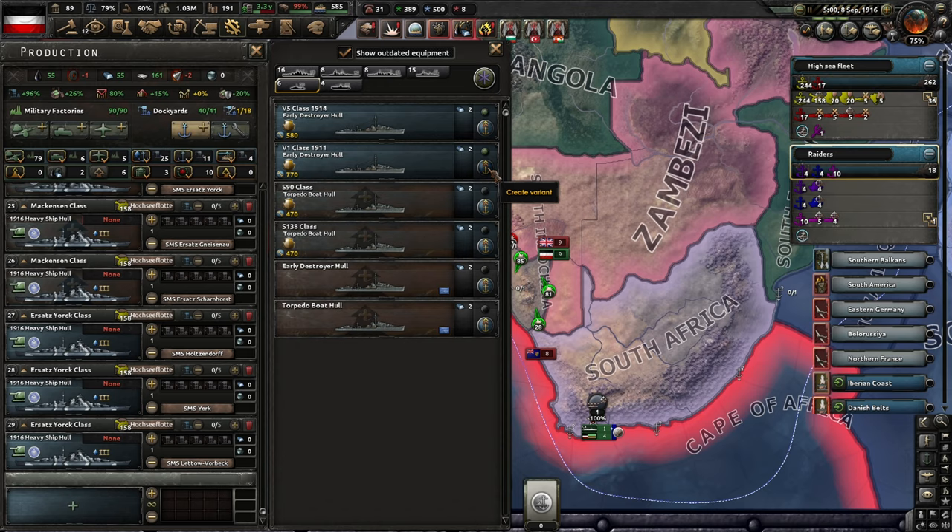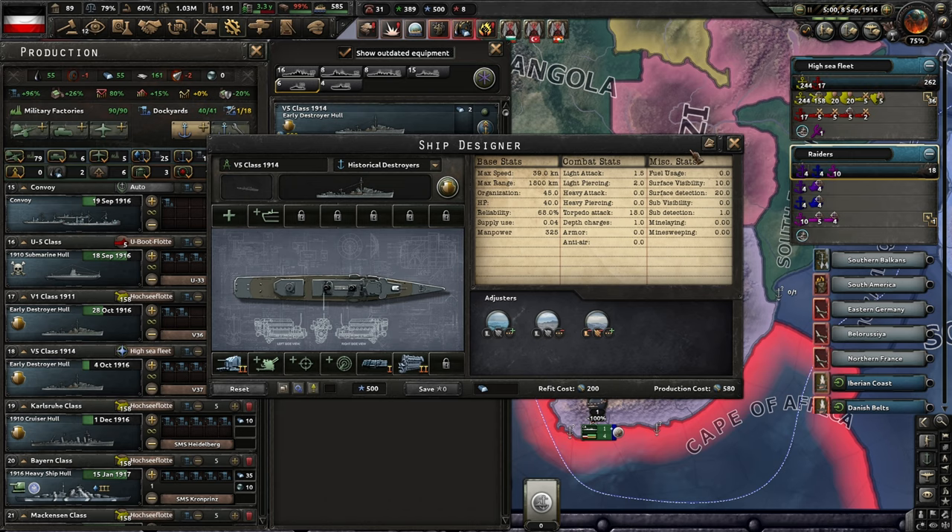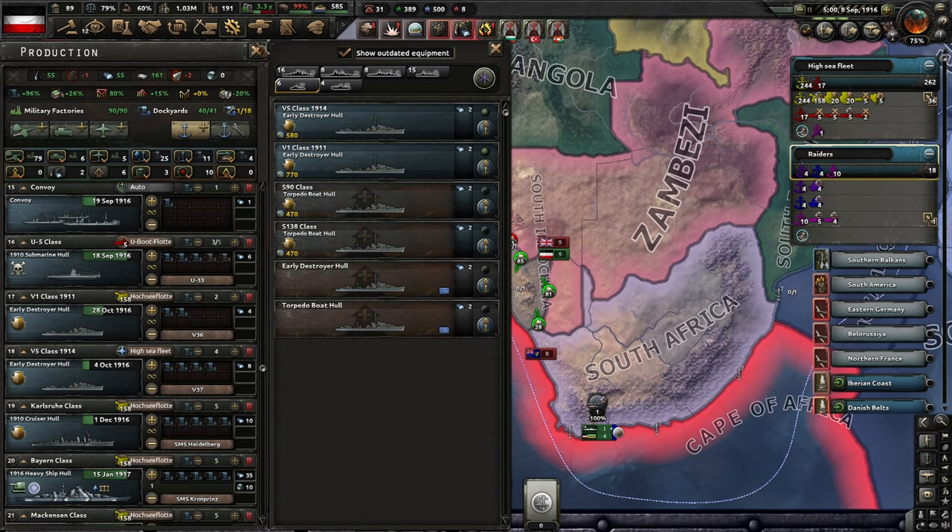So we're building the V1s and the V5s, and they're going into different roles — the V1s are more escort ones and the V5s are more offensive-minded with sonar and torpedoes. These are more destroyers and these are more torpedo boats. We could put them on the torpedo boat hull, but that's the way we've set them up. So let's press play.